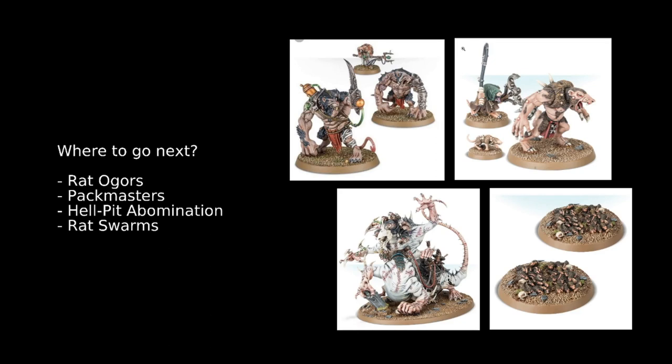We then have the big monster himself, the Hellpit Abomination — 14 wounds standard and a 5-up save, though as we've talked about, with the prize mutations these can be increased. He's got 6 attacks from his Gnashing Teeth at 3s and 3s, Rend minus 3, damage 2; plus 6 attacks from his Flailing Fist at 3s and 3s, Rend minus 1, damage 3. He also has the Avalanche of Flesh ability — instead of the normal attack sequence, you roll a number of dice equal to the number of models within 3 inches. You can reroll any dice if he charged that turn, and on a roll equal to or greater than his Avalanche of Flesh value (a 2+ at full health), the target unit suffers a mortal wound. He's a really good horde killer.